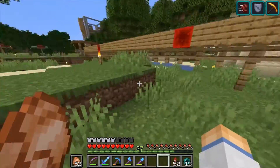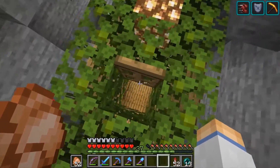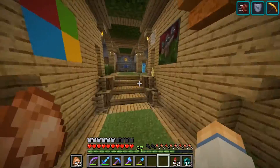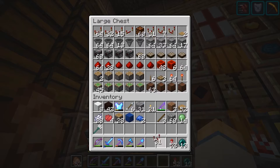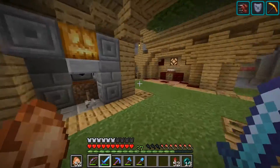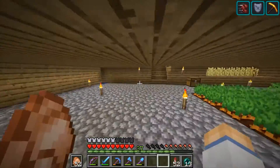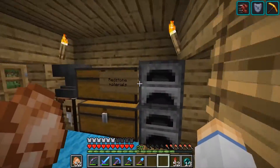I needed to stop by the cave real quick — I can hear some slimes. I need to grab some comparators, hoppers, and maybe some chests so I can add the sorting system to the farm. That's probably more than enough. I'm going to quickly grab any more supplies I need and then build the contraptions, get a good start on it, and once that's done I'll show you the progress on the sorting modules.